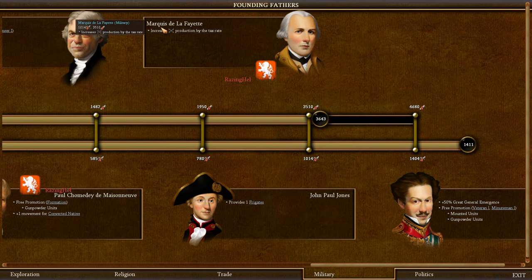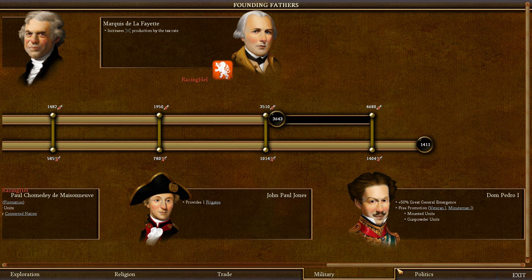The Marquis de Lafayette increases gun production rate according to the tax rate — not essential. But Dom Pedro is absolutely essential because of 50% great general emergence. This is very important for getting promotions such as Surgeon 3, which is critical if you want to heal your units really fast. I definitely recommend that, as well as Veteran 1 and Minuteman 1 for both mounted units and gunpowder units. This is definitely the one to shoot for in the military branch.